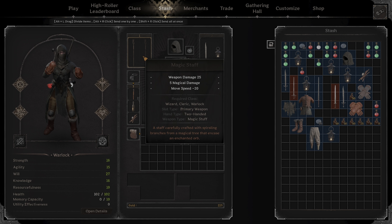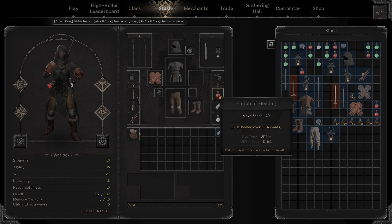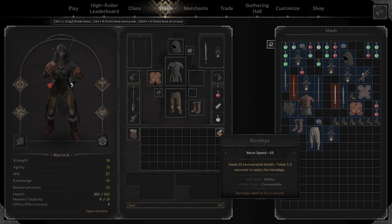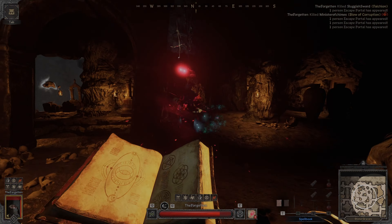The magic staff is okay, but the book is going to do you better. For healing, a potion of healing and literally two bandages — that's going to be it for my warlock buff build.